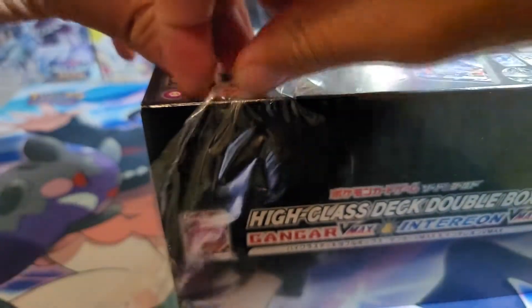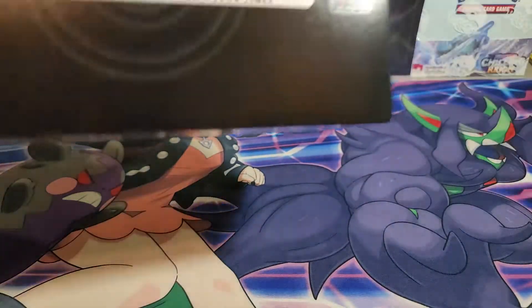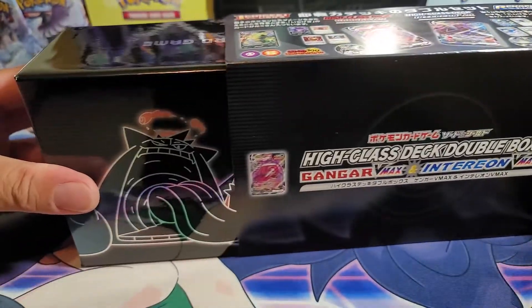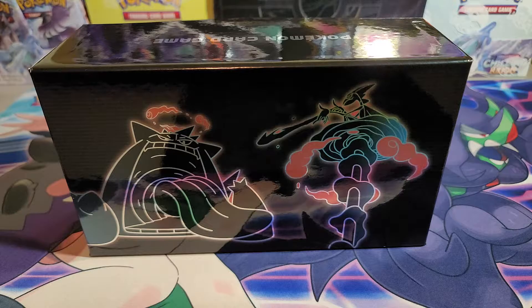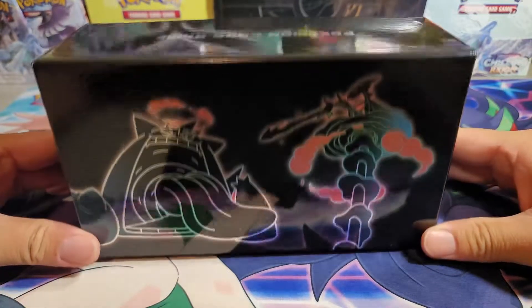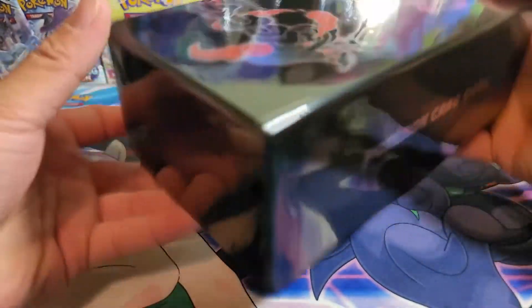Looks nice, I like it. How does it smell — does it smell like Japan? Okay, here we go. Oh, that's nice, very nice. What's on the inside? Nothing. Cool story — that's a nice box right there.